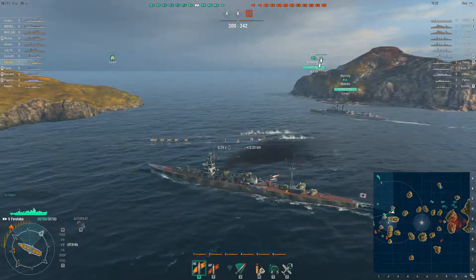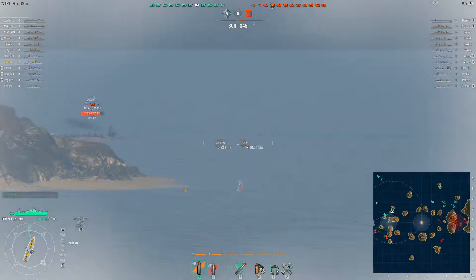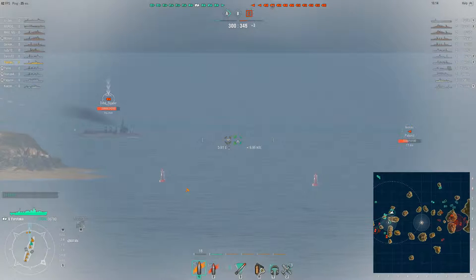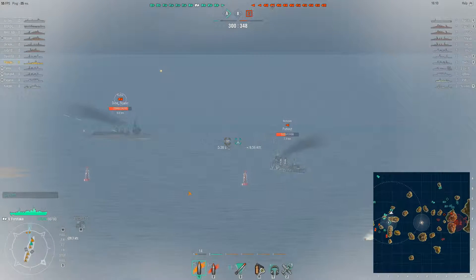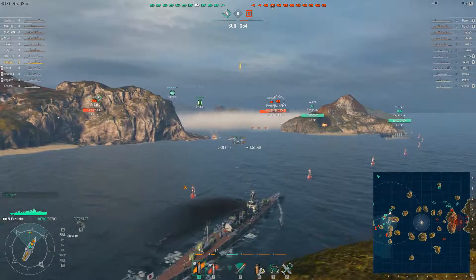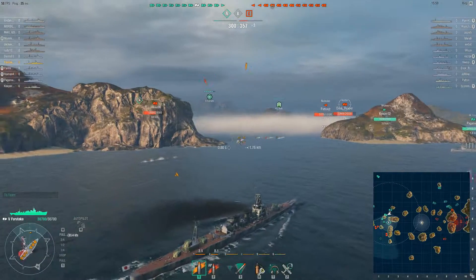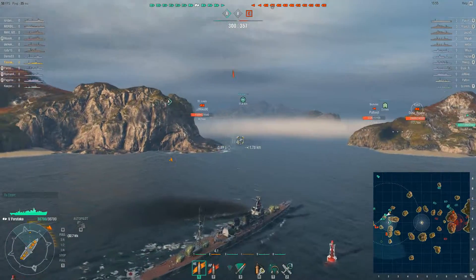Another thing: when you get from the Furutaka to the Aoba at tier 6, you don't get more guns. You will have the exact same amount of guns which is 6, just on fewer turrets. The Aoba has 3 turrets with 2 guns each. And here come even more torpedoes. St. Louis is sitting there shooting the island — good job. So this island will be no harm to us.